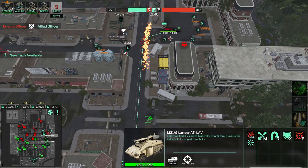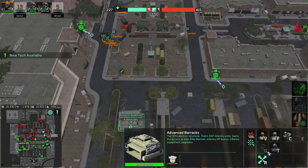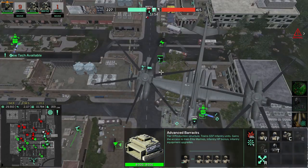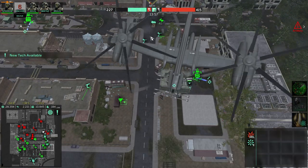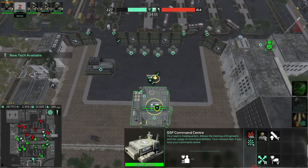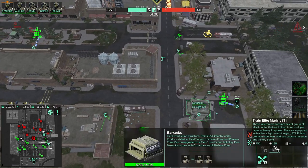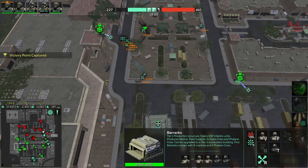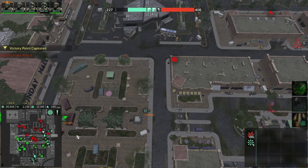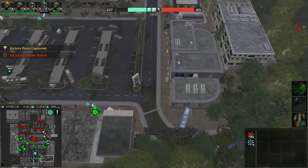We can use this Lancer to destroy this mule. Let's build more Marines. We need to spend all this cash somehow. We have a lot of energy so we can actually build elite Marines too — they are way stronger and can destroy opposing mules.